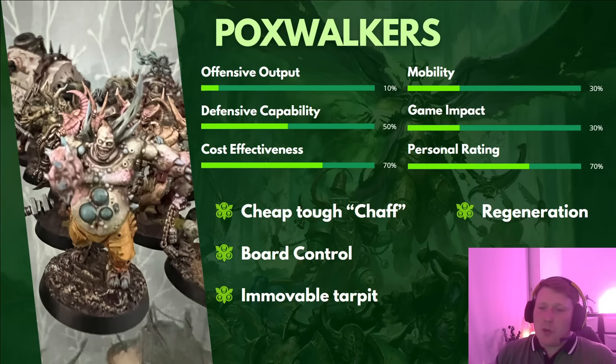This is a chaff unit. Chaff is a name given to units that don't serve a purpose to deal damage — they exist to get in the way and be annoying. For example, against World Eaters who want to run you down turn 1 with a move 9, advance and charge with +2, having 10 Poxwalkers strung out in front of your army denies those charges. If they charge the Poxwalkers, they'll die — but that's their purpose. They absorb the charge, and then you swing back or counter-charge and destroy the unit that attacked them, usually trading upwards.